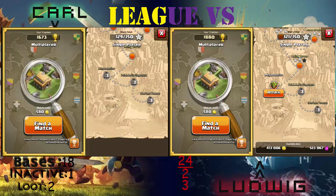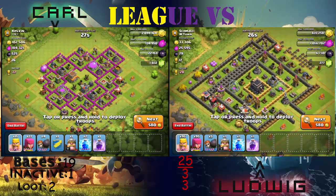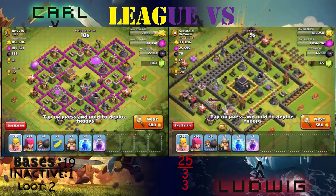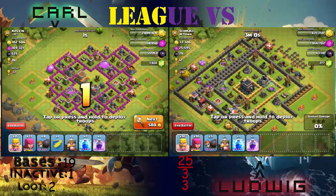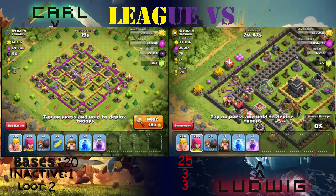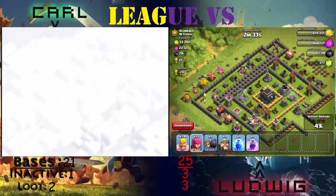He finds an inactive base with a very rushed Town Hall 9 — and that's his last search. He can get 50% easily with his troops. Mine is a decent loot I would say. This base is not inactive because I classify an inactive base by it having full collectors that are never upgraded. You can tell these collectors generate resources very fast — he's basically just forgotten to collect for like an hour or two.